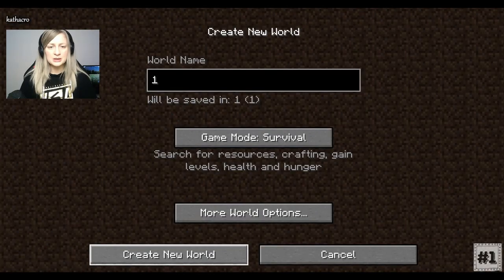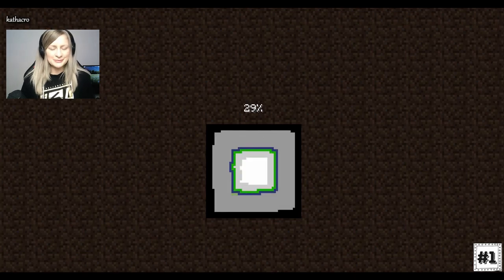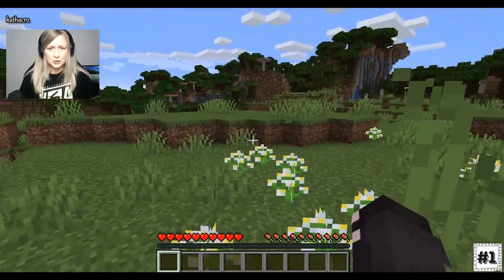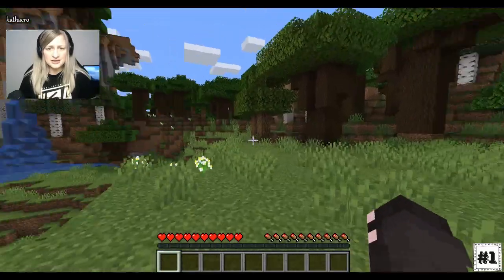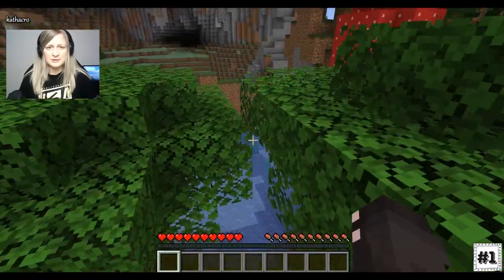Seed number one. I'm starting the timer. I really hope it's a good seed, please, please. I gotta get some trees. There's mushrooms, I don't know what to do. I'm not inspired. There's a cow. I'm really stressed. Oh my god, there's nothing. I don't see sheep, I don't see anything. I mean, there's trees. Okay, I'm stressed, I'm running out of time. I just really need a sheep to make the bed. Damn it, I wish there were sheep.